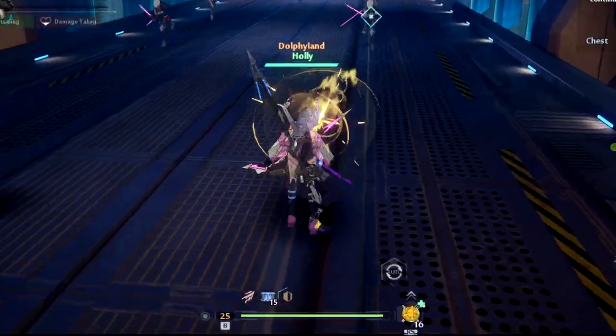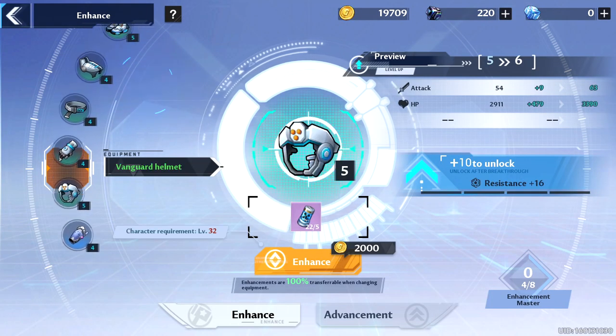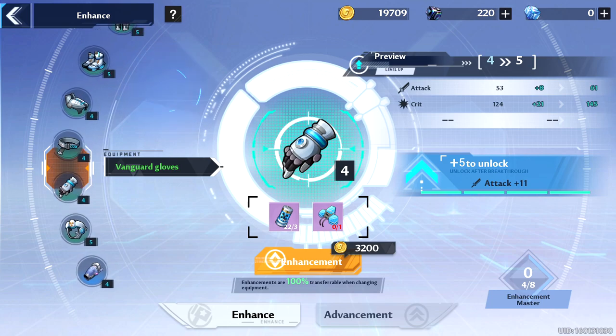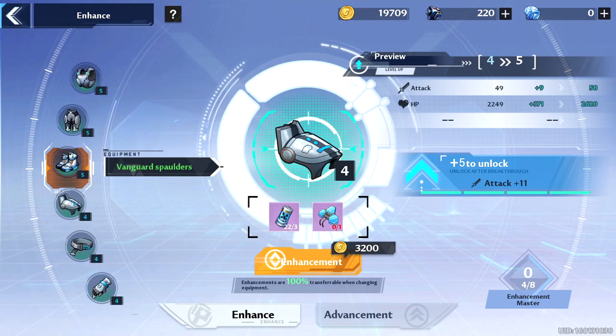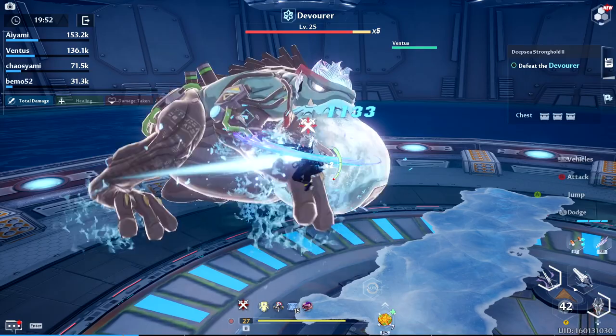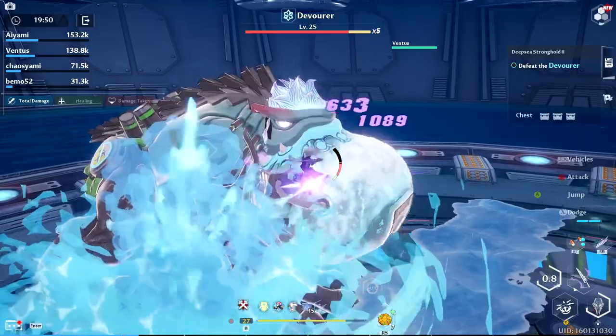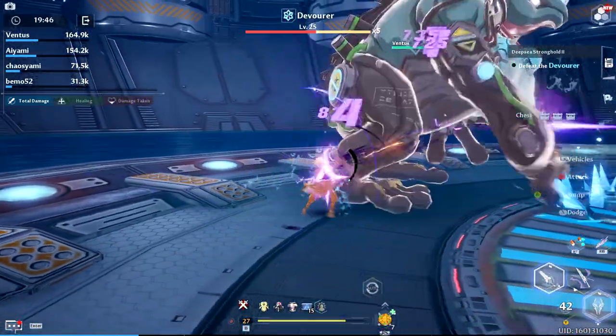Five levels later at level 25 you will unlock the option for character equipment. This includes armor slots for head, shoulders, chest, arms, hands, waist, legs, and feet. A lot of pieces I know, but the devs thought ahead to ease our grind for gear enhancement — I'll tell you what I mean in just a second, but first let me tell you how to get this gear.